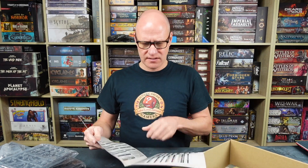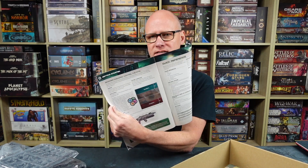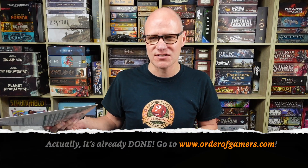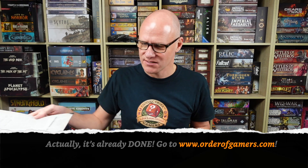The other thing you've got is a bunch of force lists for a starting game — suggested builds for about 780 points per side. There's a starting scenario called Control the Intel, and a quick reference section at the end. Of course, you won't be needing that because there'll be a fantastic full summary and reference from the Esoteric Order of Gamers as soon as I can get around to making it, which I'll post on my website orderofgamers.com.